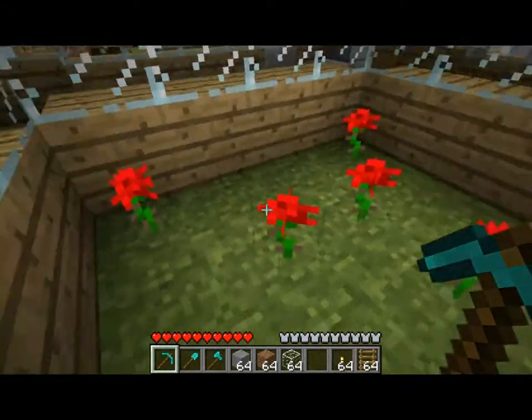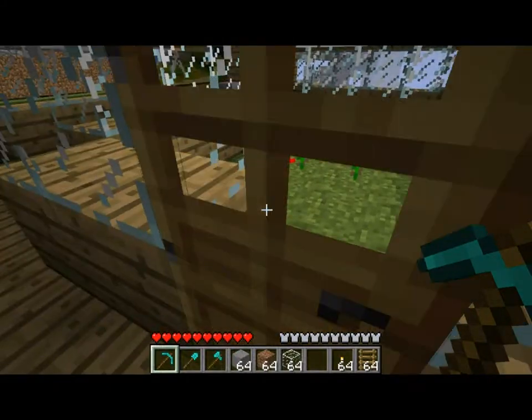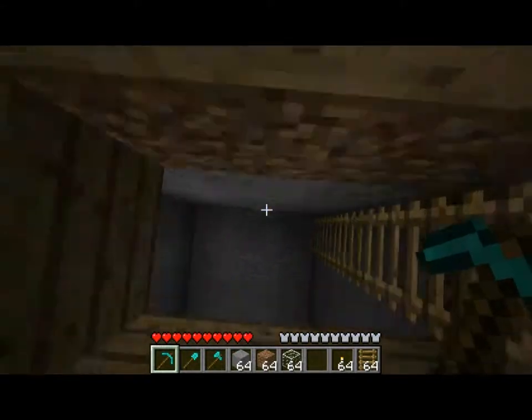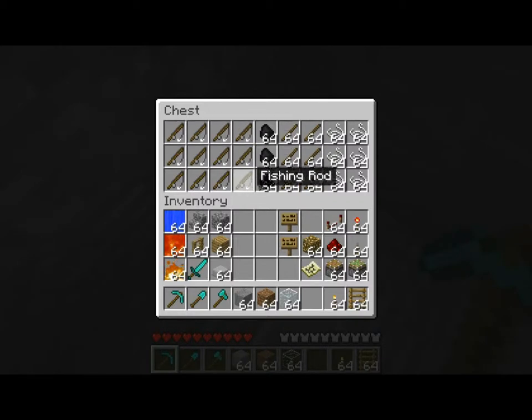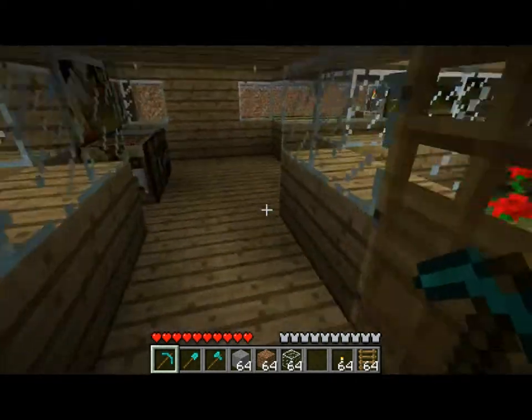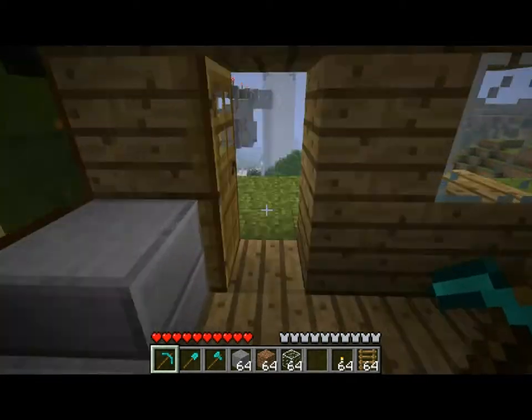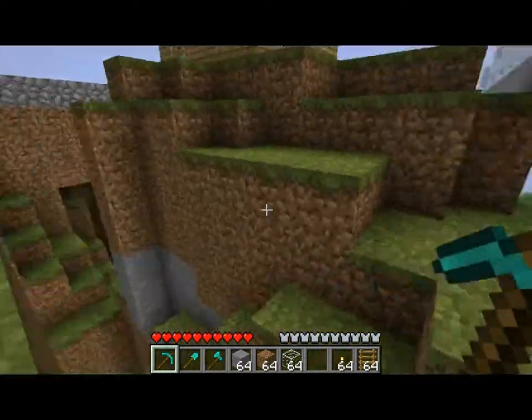I've got a nice little mini garden out here. I still need to replant another rose to make it as good as I want it. Down here we've got a storage area full of fishing rods and coal for cooking, along with all the components needed to make more fishing rods in case this ends up not being enough. It's a lot easier doing it that way than just making a whole bunch of fishing rods pre-built.